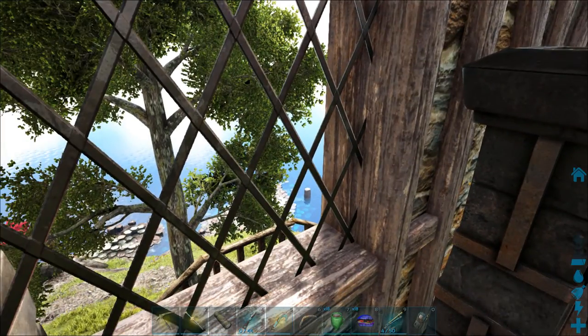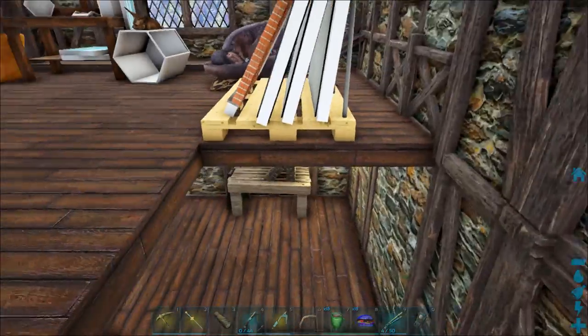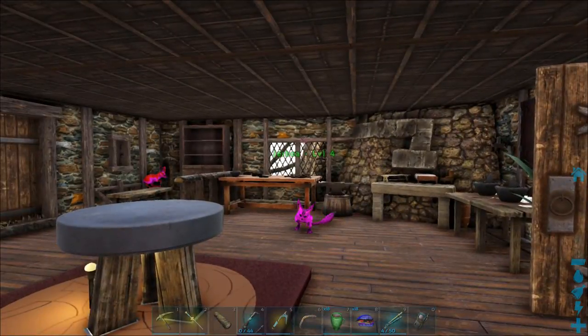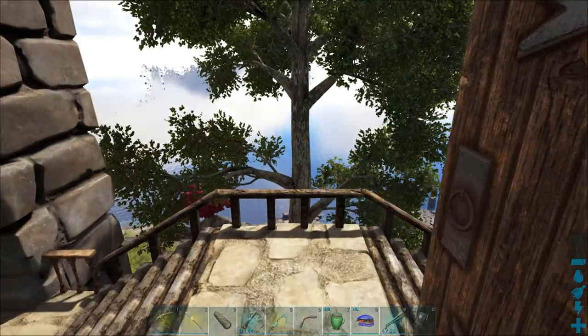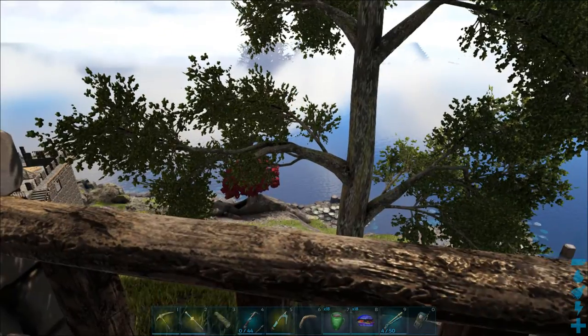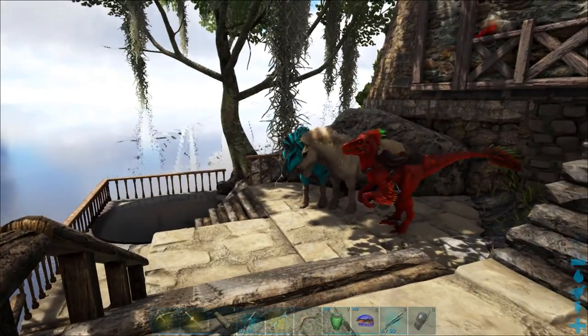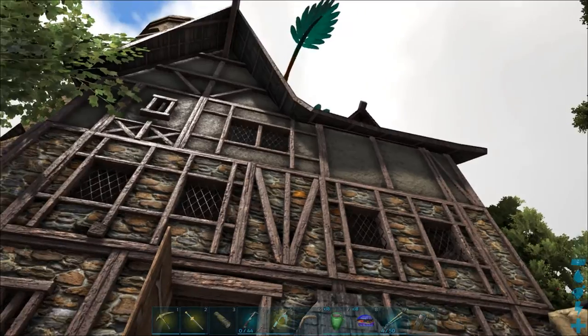As you can see, I'm on a cliff - there's a challenge to build up here. I have all my tables and stuff, and this is the back door. There's lots of options when you get back here where you can go. This is the back of the house - doesn't it look awesome?